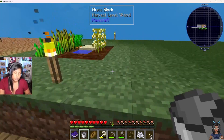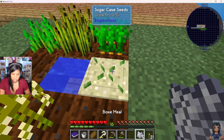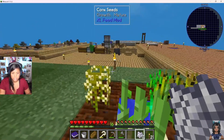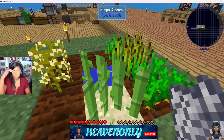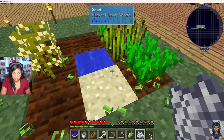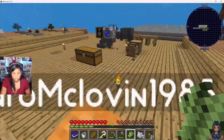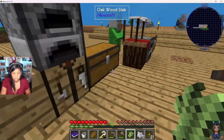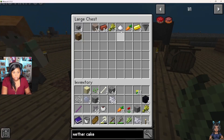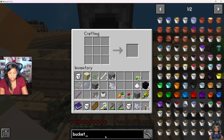Did you ever figure out about the sugar cane when you were doing the bacon tree? It doesn't fully grow — it's as big as it gets. Do you need one sugar? There's one right in here. But if we plant the sugar cane seeds, they'll grow up to three high. You break the top two and leave the bottom. Mine wasn't growing three high. It will, it just takes time. But I don't got time — I'm impatient.